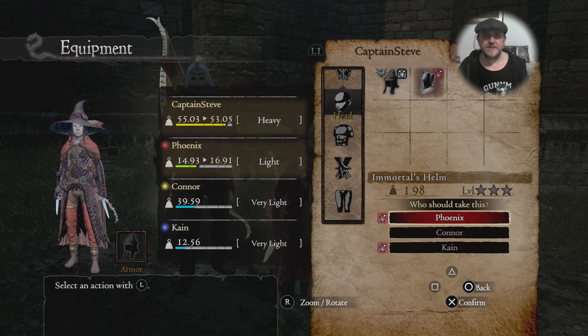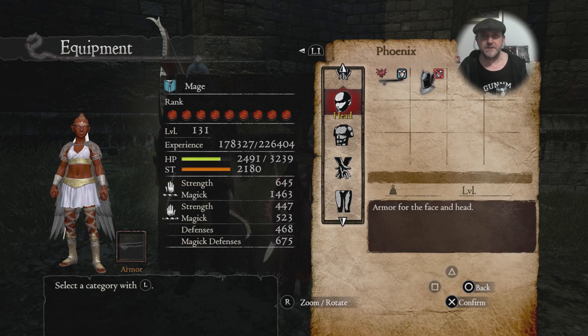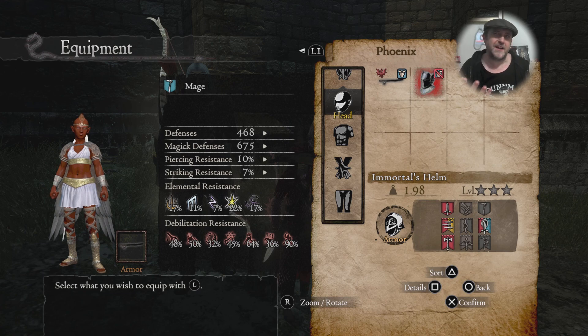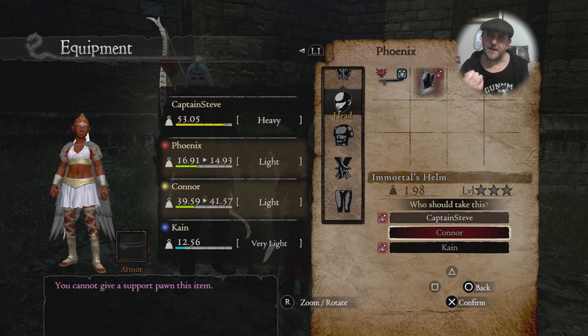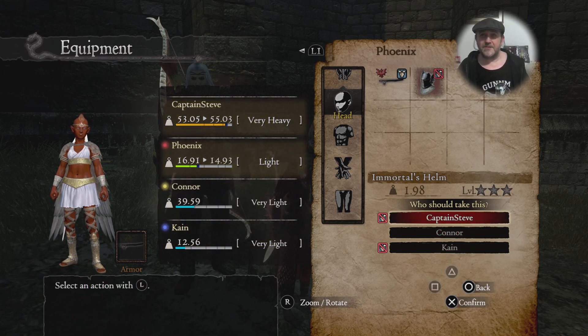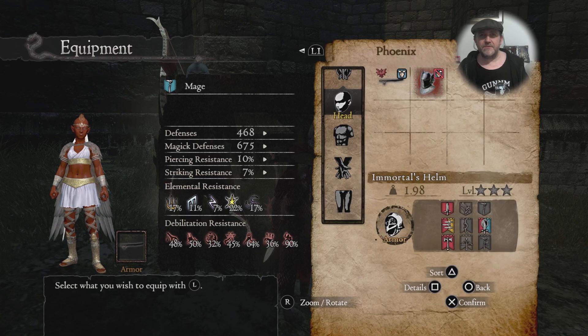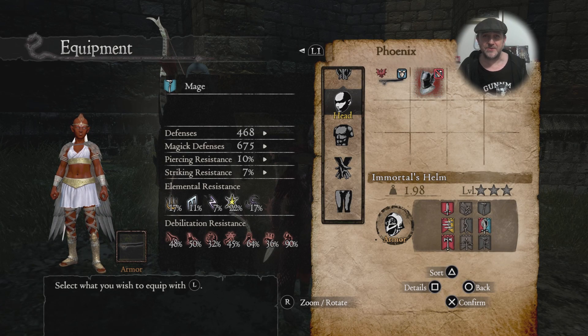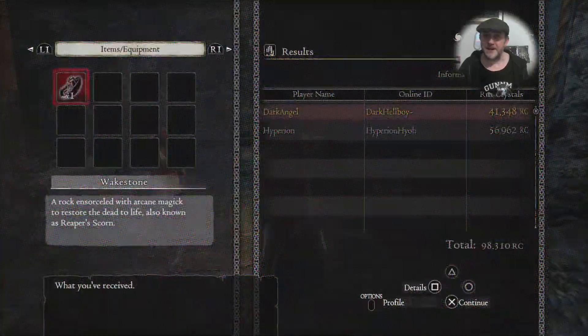Let's give that to Phoenix for a second, see if she can wear it — I doubt it, being a mage. No, no. But if a mystic knight can use it — it's a shame you can't assign your pawn as a magical archer or a mystic knight. I'd love to have a mystic knight with me, or to make her a mystic knight — that'd be pretty darn sweet. Anyway, let's have a look at the write-up. A helm that invokes the inexhaustible vitality of the Hydra — it continuously restores health of its wearer. No fudging — that's freaking awesome!